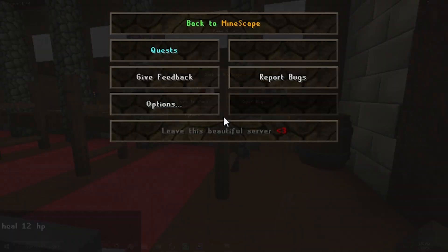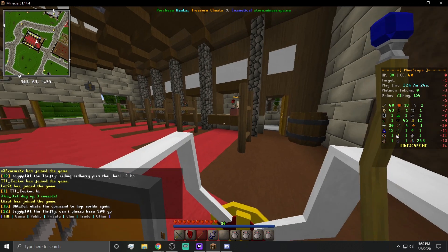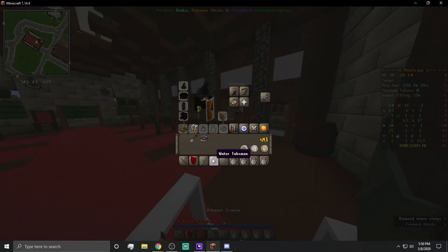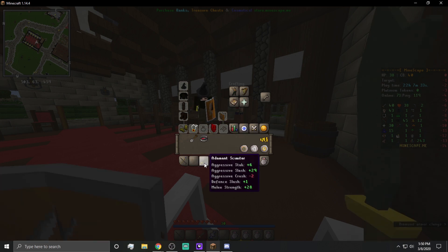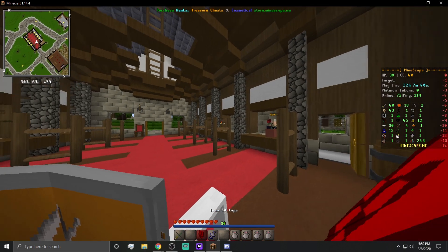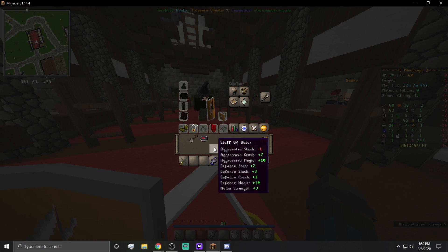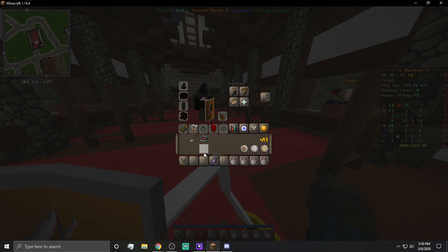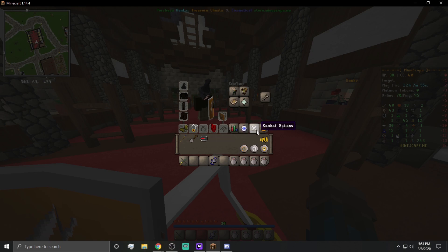If you want to automatically equip something — like a staff and a cape — all you have to do is hold down Shift and click it, and it'll automatically equip. Shift-clicking also works from your inventory. If you have something in your inventory, you can also right-click it on your hotbar and it'll automatically equip and swap things out. So technically you can switch weapons, though not many people do that right now since weapons are hard to get — but it's good to know for the future.